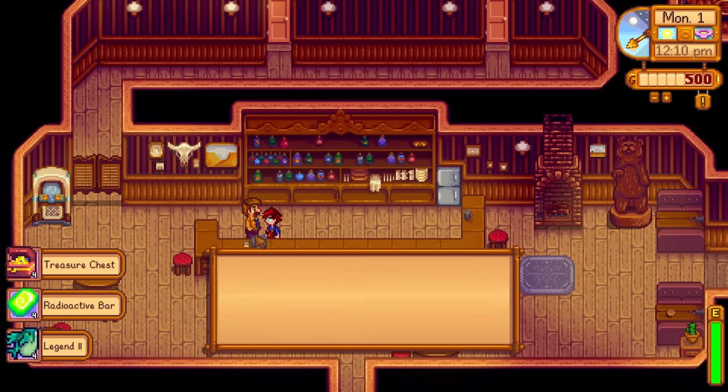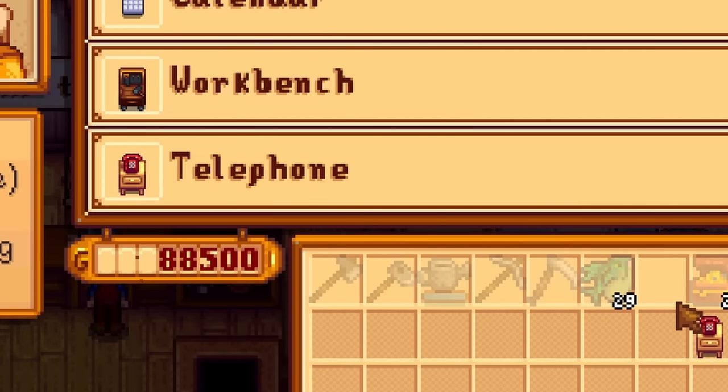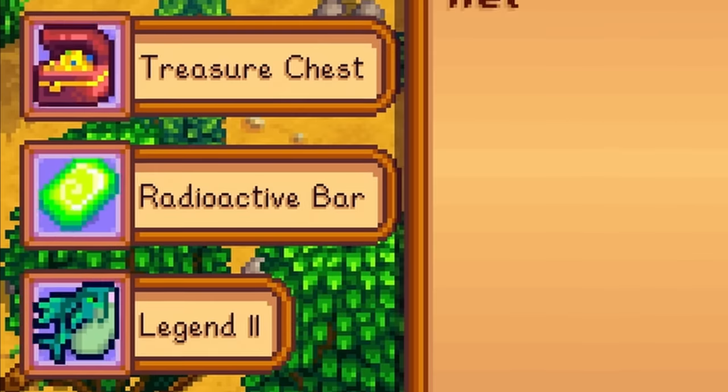Sometimes people won't say your name reliably. This is where the telephone comes in. Buy yourself a telephone from Robin and use it to call Clint. For some reason, he will always say your name on the phone, thereby guaranteeing you some free loot.